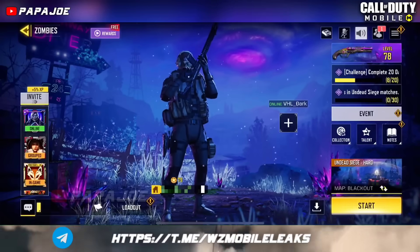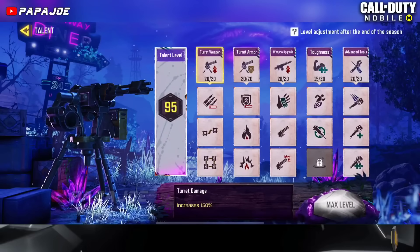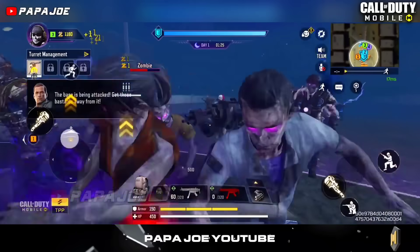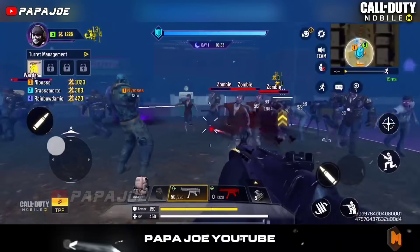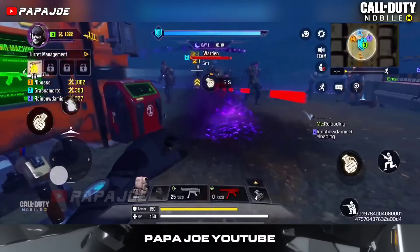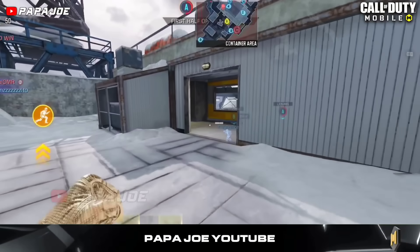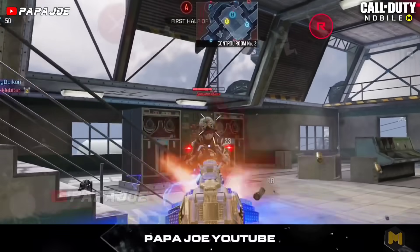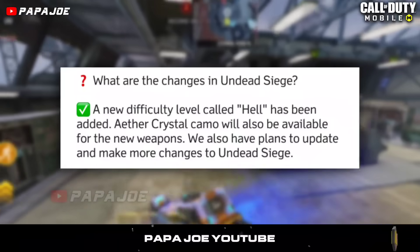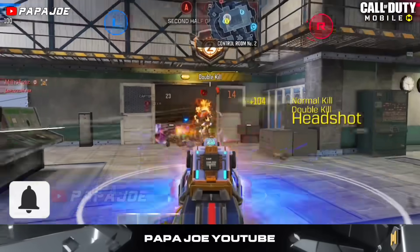Last but not least, the Undead Siege zombie mode returning during the current Season 9 Graveyard Shift will receive new updates in the future. According to the Chinese developers, a new difficulty level called Hell will be added. Moreover, new weapons like the Argus, CX9, and FFAR1 will also receive the Aether Crystal Camo. The developers also have plans to update the Undead Siege mode with other changes, though when these further updates will arrive is currently unknown.